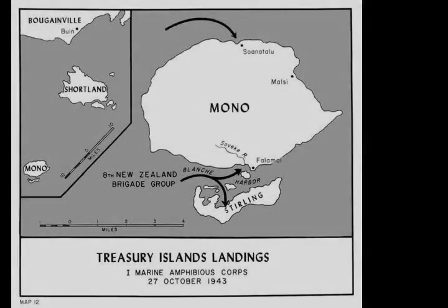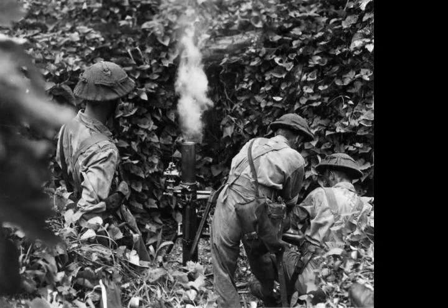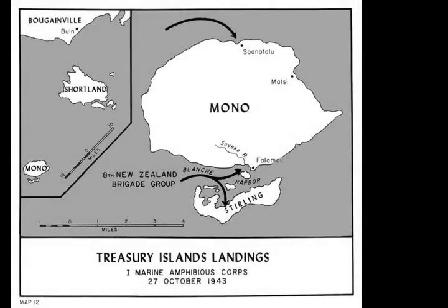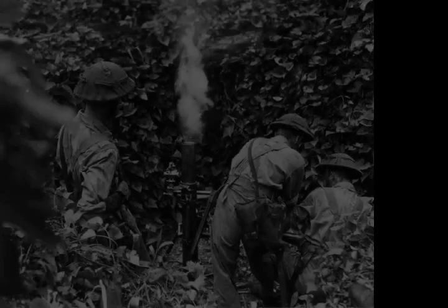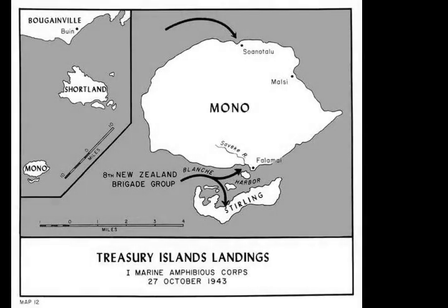Ashore, the fighting continued. Resistance to the initial landing was light and was quickly overcome with only a small number of casualties, which came exclusively in the first wave of the assault. Over the course of several hours, the beachhead around Falamai was secured amidst sporadic resistance, and over the following days patrols were sent out to clear the island. The force holding Sonotalo fought off several sharp attacks between 29 October and 2 November, including one attack by a company-sized element that resulted in about 40 Japanese being killed. On Stirling Island, the New Zealanders had been virtually unopposed and after landing had settled down to a routine of patrolling and base development.